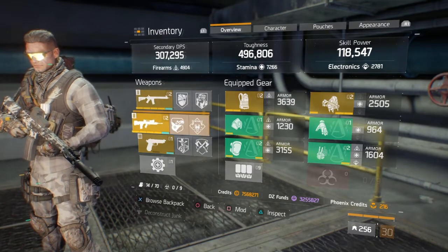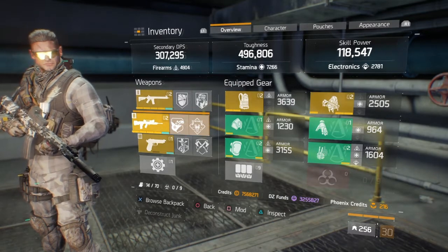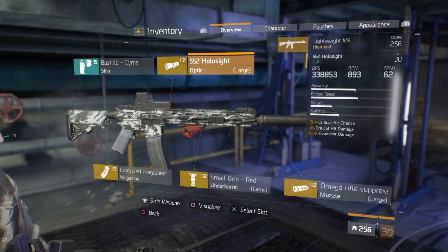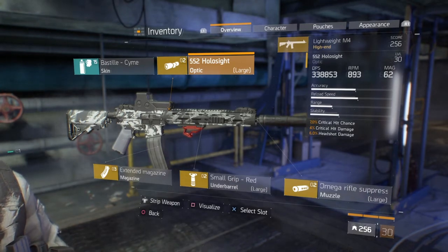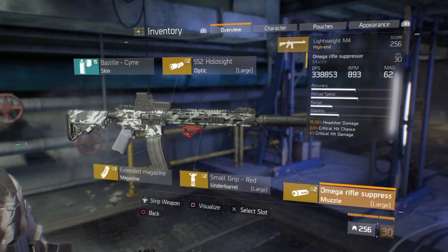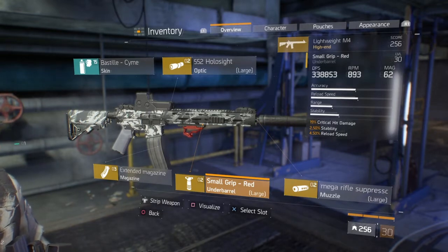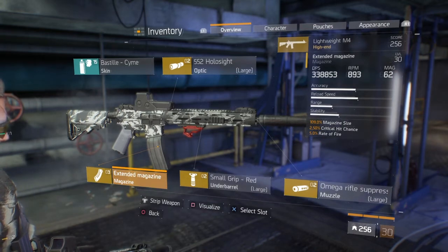Bunun yanına ikinci silah olarak FAMAS kullanmak gerekiyor, sebebini birazdan açıklayacağım. Lightweight M4'te hangi modları taktım ona bakalım. Dürbünde: Critical Chance, Critical Damage, Headshot Damage. Namlu kısmında: Headshot Damage, Critical Chance, Critical Damage — aynı dürbündeki gibi. Elçık kısmında: Critical Damage, Stability, Reload Speed. Şarjör kısmında: Magazine Size, Critical Chance, Rate of Fire.